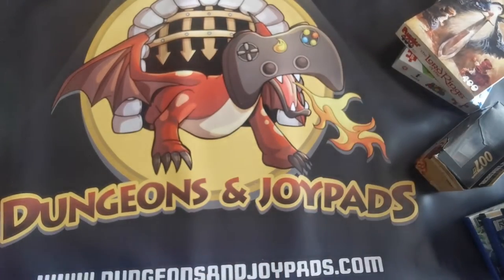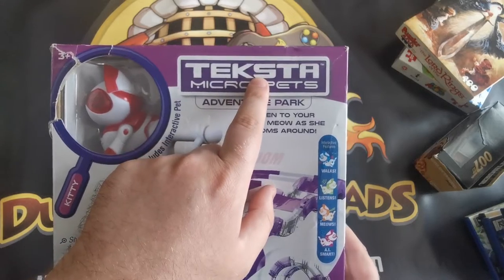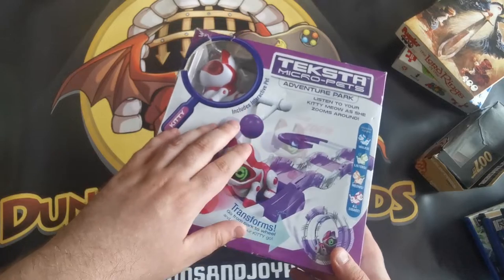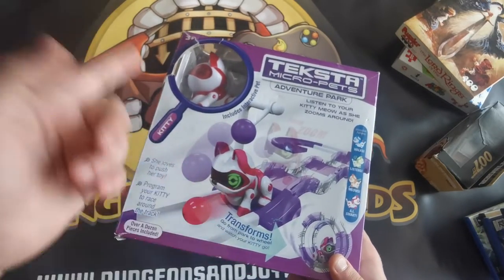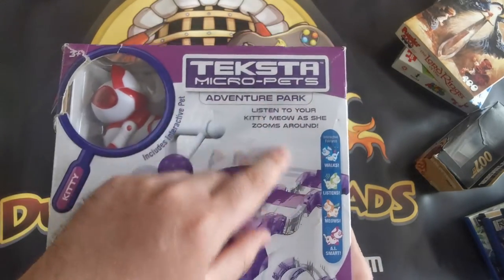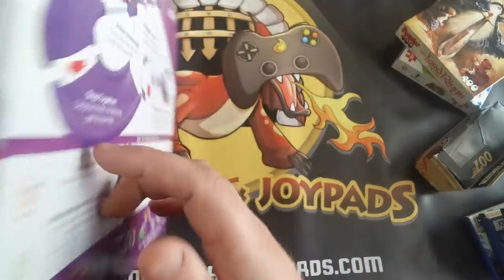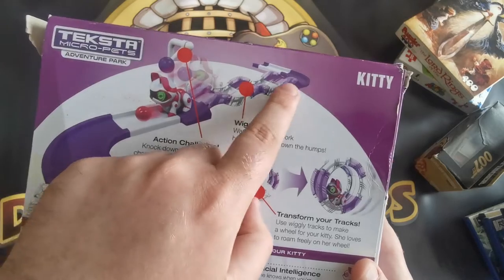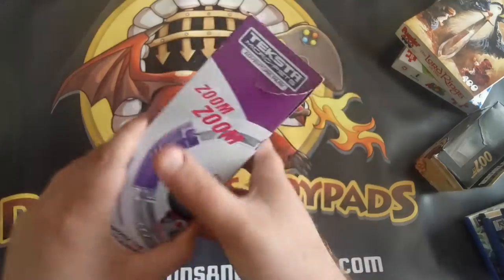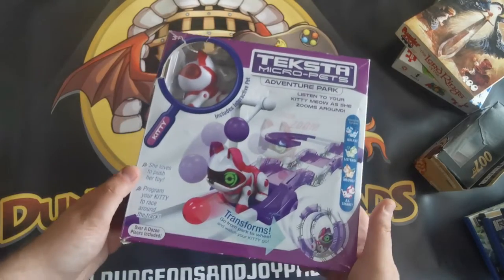Next up we have Tekstar Micro Pets. Tekstar was quite a big toy brand in the 90s — you might remember the robotic dog you could tap on the head and it would backflip, blink, and run around. Tekstar Micro Pets appears to be how they're carrying on the brand now — this one has a little kitten that chases a ball around a ramp. I hadn't seen Tekstar for probably 20 years, so interesting to see it's still around.